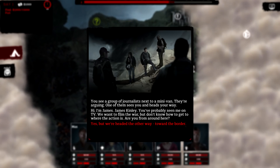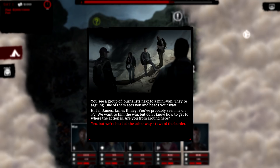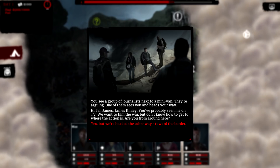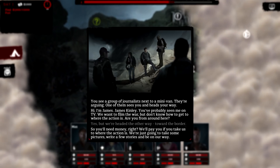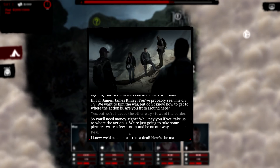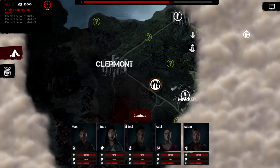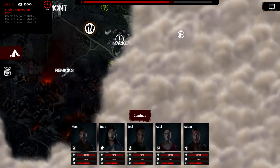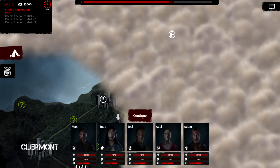We see a group of journalists next to a minivan — one of them spots us and heads our way. 'Hi, I'm James Kinley, you've probably seen me on TV.' Probably local access or something. They want to film the war but don't know how to get where the action is. We agree to take them to various locations — they'll pay us and have marked spots on the map. There are three locations: one north, one south, one back up north.